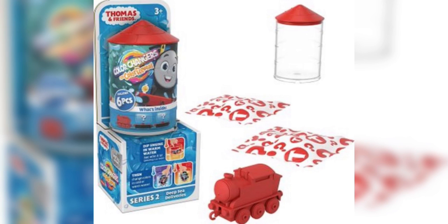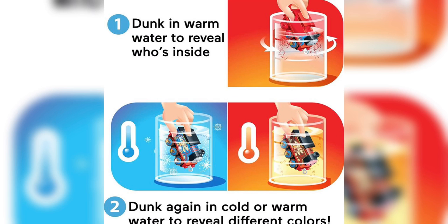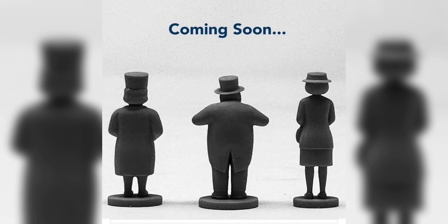Next is something very new that I've never seen from them: color-changing engines — but they're mystery color-changing engines. You put them in a jar that it comes with, and they're basically completely blank, but whenever you put them in the jar they actually reveal the paint, and they are also color-changing. So not only do they keep it a secret, but they also change colors as well. After that, we actually got teased by Bachman, because they are currently molding all of the H.O. scale human figures, which is very exciting.